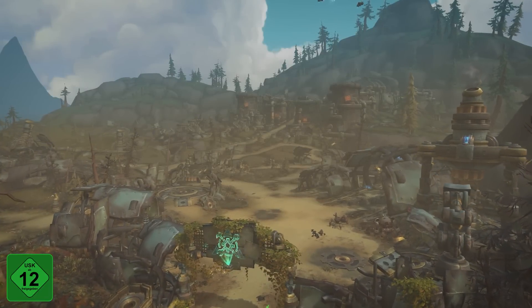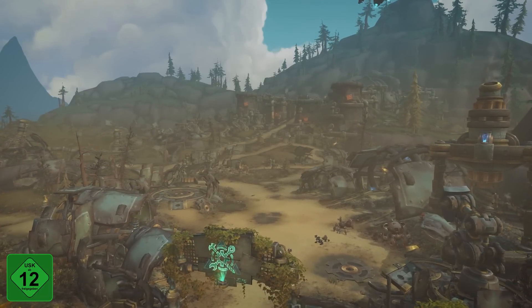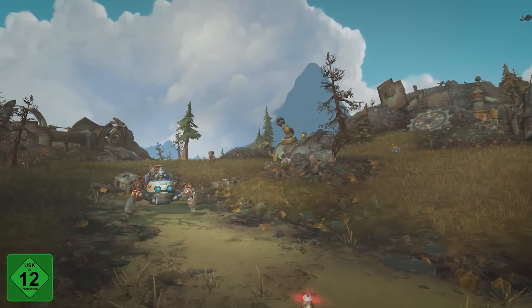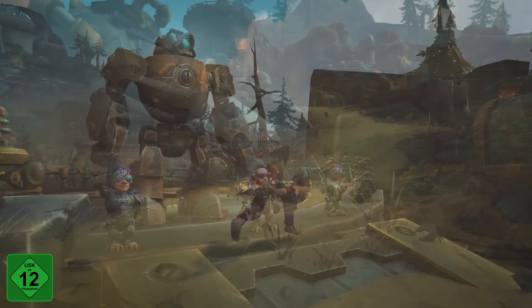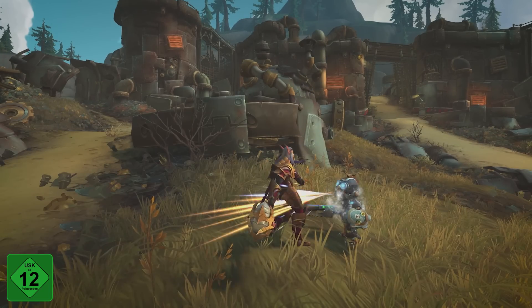After you're set up in Nazjatar, you'll receive word of a new discovery: Mechagon Island, the lost home of the Mechagnomes. There, you'll meet the Rustbolt Resistance and join their fight to stop the Tyrannical King Mechagon.